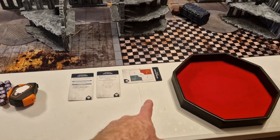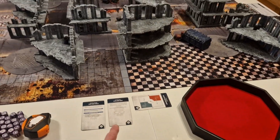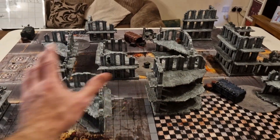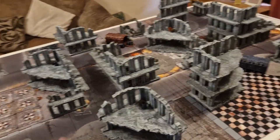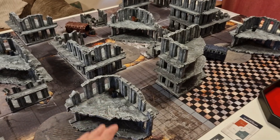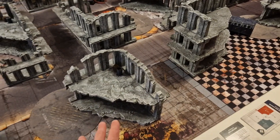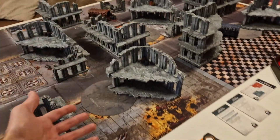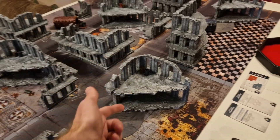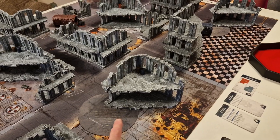John's army probably wants to search and destroy mine, so we're doing opposite table-quarter deployment with a no-man's-land in the middle. For terrain, there are lots of ruins everywhere. They block line of sight — you can't shoot through them, but you can shoot into them and out of them if you're wholly within the ruin. They also give benefits of cover, which is a plus to your save if you're in or obscured by the terrain feature.